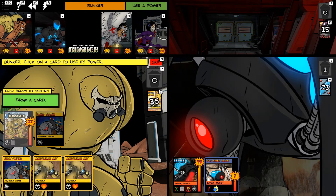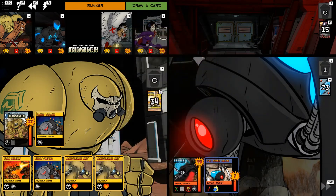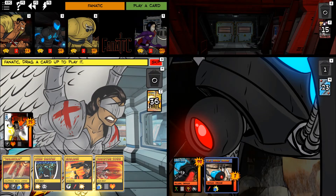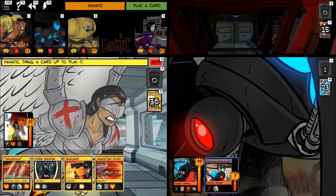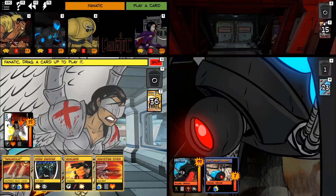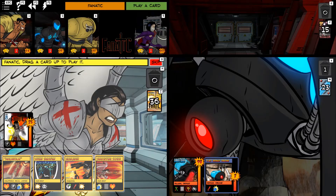Heavy Plating for Bunker, and then he'll draw a card — Decommissioned Hardware. Now Fanatic: she does a lot of plinky one-damage hits, so she will have difficulty getting rid of anything while Omnitron is on this damage-reduction side. In the meantime, we could Embolden someone, or we could go Absolution. I kind of like Absolution — she immediately gets a hit point back, and then we can do some damage.